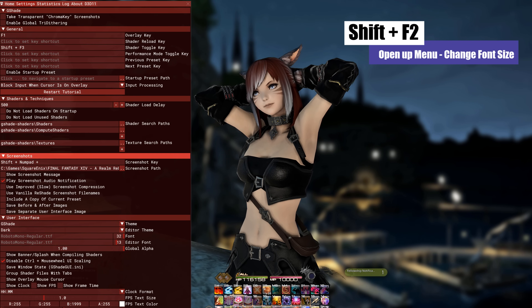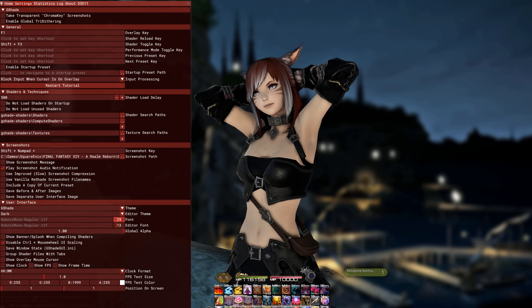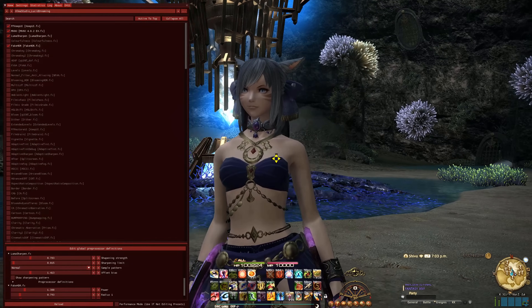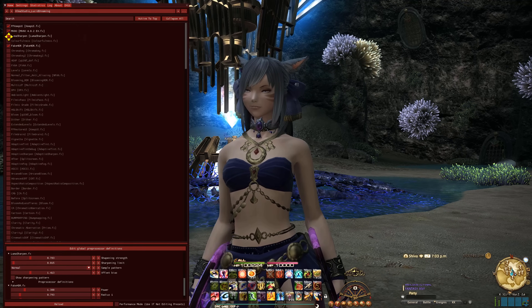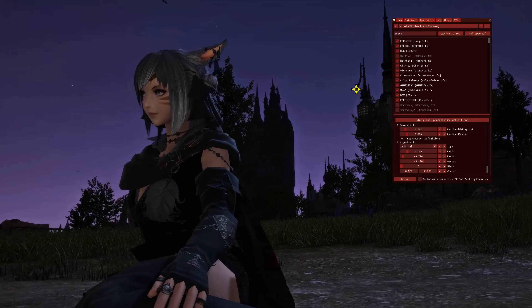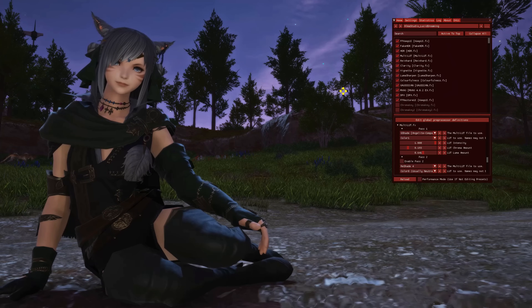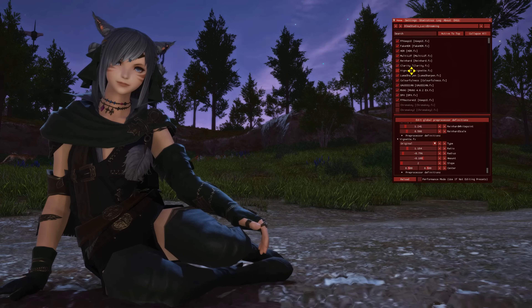Before looking into my presets in detail, you need to start Final Fantasy 14 and customize your G-Shade menu so that you're actually able to see anything. Hit up the default Shift+F2 shortcut, change that into something more practical or leave it as it is. But definitely adjust the font size if you're playing at higher resolutions, otherwise you may not be able to read a single thing in this menu. If all this is said and done, you're well prepared to start modifying G-Shade to your own personal desires. Your best bet is to always start with existing presets that look good on your character and game, then try uplifting them or removing shaders that affect your performance too heavily without a noticeable difference.